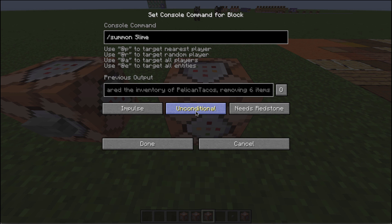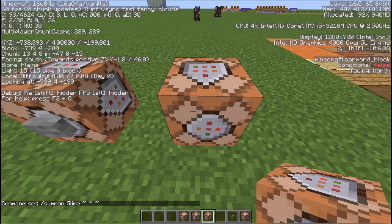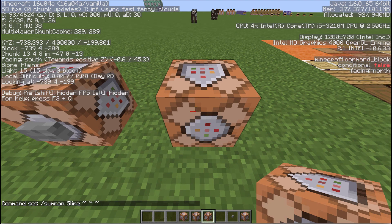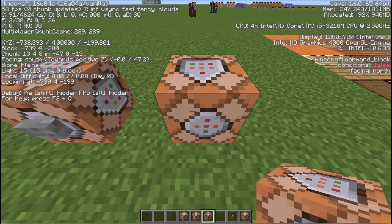We're going to tab this over and talk about tildes. If I do tilde, tilde, tilde — that is the shift-accent markup by the escape key on your keyboard. That tilde allows you to get the coordinates of where the player is or where the Command Block is. So right now if I hit F3 on your keyboard on the top — not F and 3, but the F3 key — look at the top left: it says looking at negative 739, 4, and negative 199.